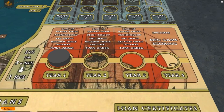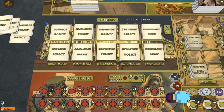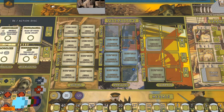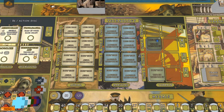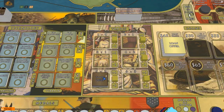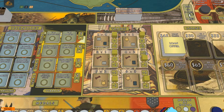Start the game by placing the year marker on the year 1 space. Shuffle the policy tiles and place one face up on each of the empty spaces provided on the main board. Shuffle the stacks of early year and later year tiles for each type of technology and place one tile face up on each of the appropriate spaces on the main board. Shuffle the trade tiles and place one face up on each empty space, and place the trade markers on the spaces marked plus 1.